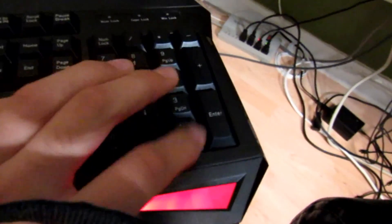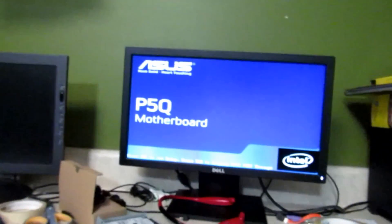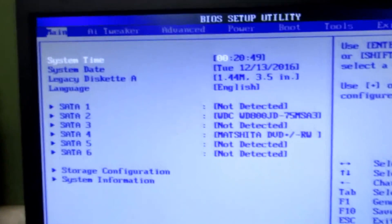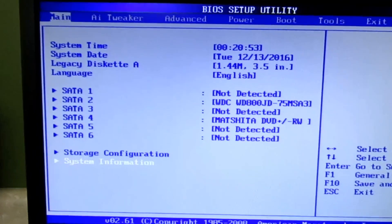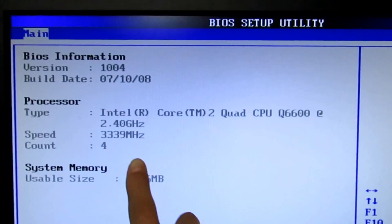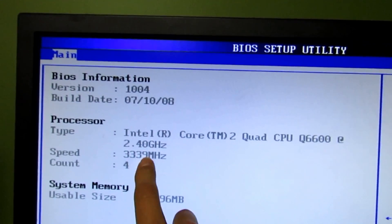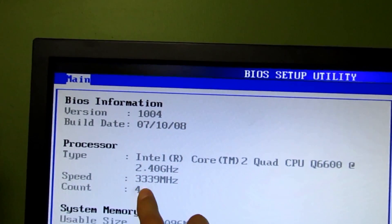Now guys, after it boots up, start tapping the DEL key to enter the BIOS. Keep tapping it and stop. Now go to System Information so you can see — 3,339 MHz, which is 3.3 GHz. Stock is 2.4, but I'm running at 3.3.